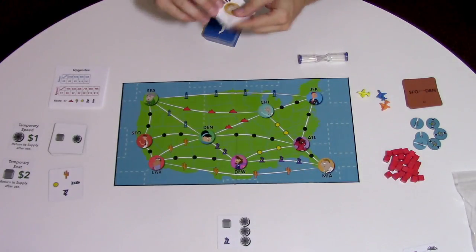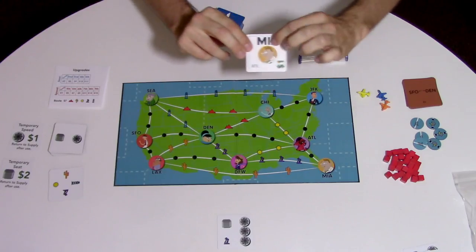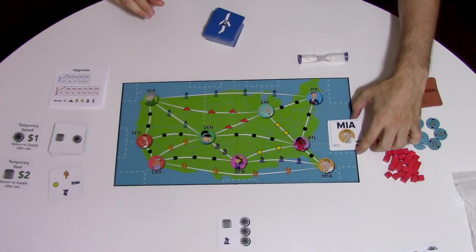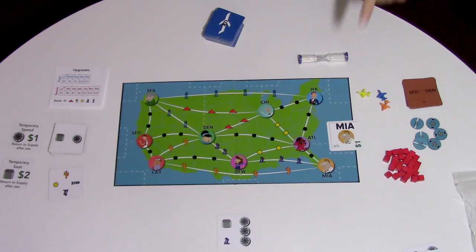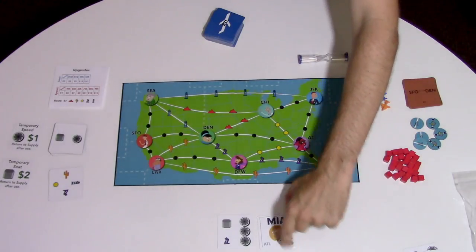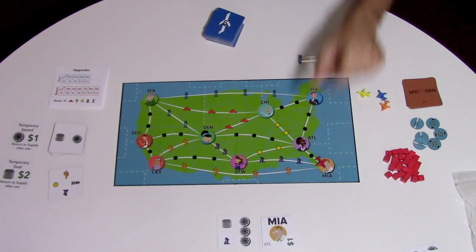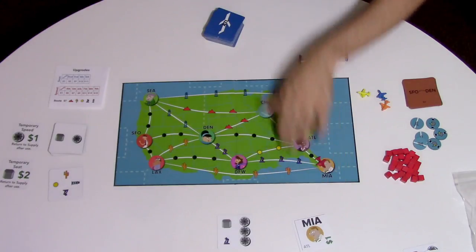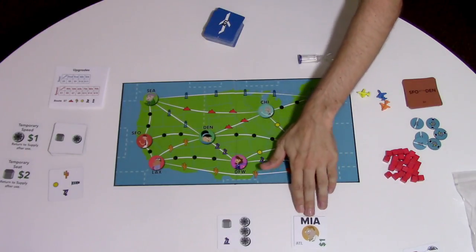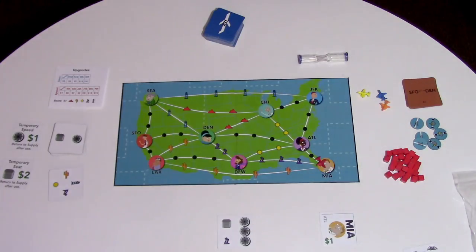When you're at an airport you can swap passengers with that airport and your plane. Here's a passenger that starts in Atlanta and wants to go to Miami. So this player could stop here, pick up the Miami passenger, put it next to her plane, and use her movement to go to Miami, and then drop off the passenger. Because the passenger got delivered to his destination, he turns into money. Every passenger has an amount of money that you'll earn by delivering him.